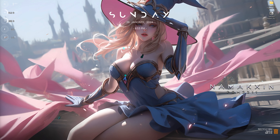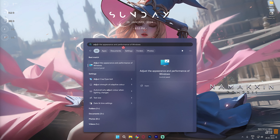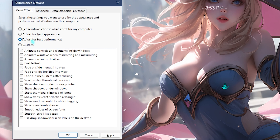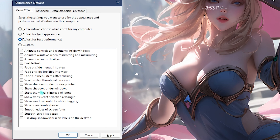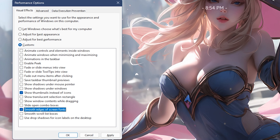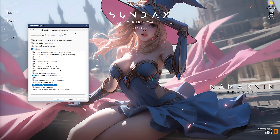Right beneath that you'll also find Graphics settings. Simply open it up, click on Change Default Graphics Settings, and enable both Hardware Accelerated GPU Scheduling as well as Optimizations for Windows Games. Both of them will help you reduce your input latency and better utilize your GPU for gaming.